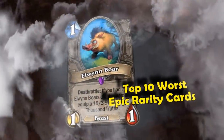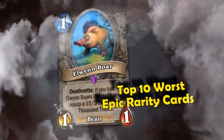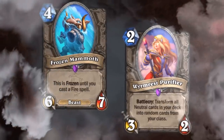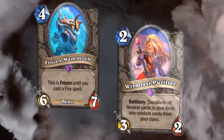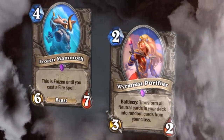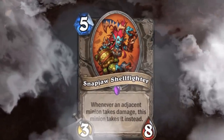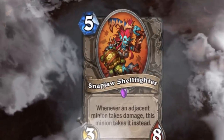Epic cards are the second rarest tier of card in Hearthstone and are depicted by a purple gem in the center of each card. They typically have some of the more unique effects in the game and usually require synergy with other cards to work at their maximum potential. Over the years some of these cards have had effects which have been either too niche or have had no good support cards to help it, so don't be too surprised if you don't recognize a lot of the cards in this list, since a lot of them see almost no play at all.